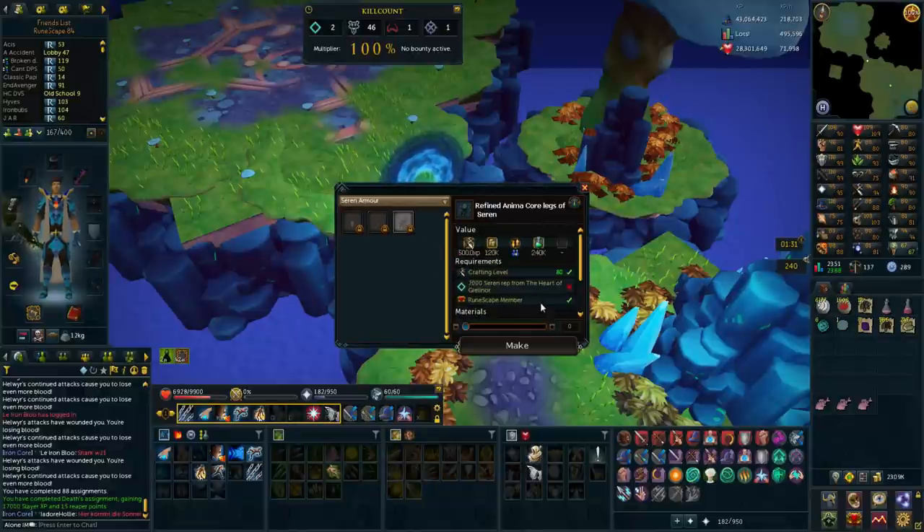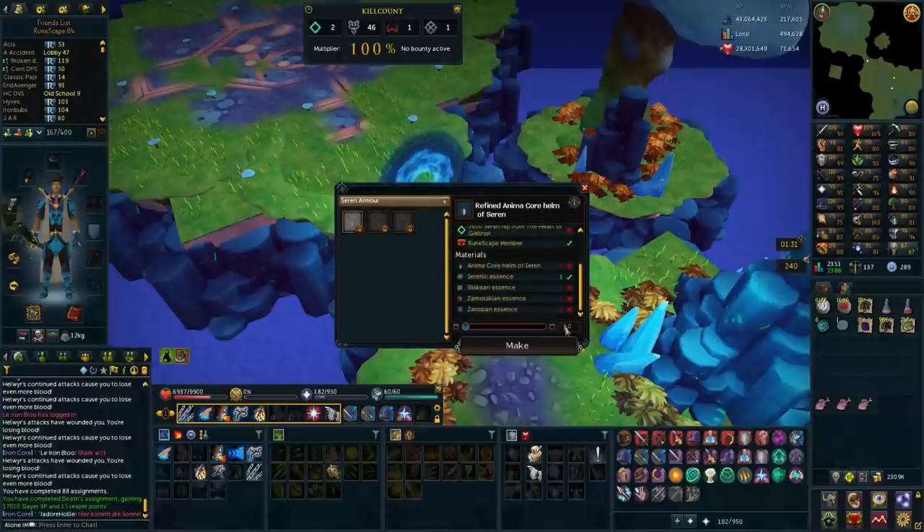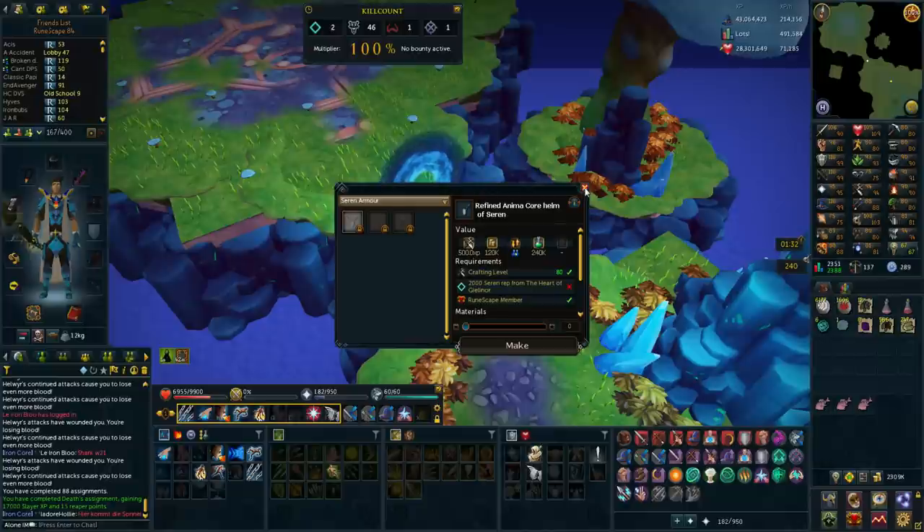The chest I need three, this one I need two, and the head I need one. So if I get all those from the different bosses - I think I already have the Zamorakian essence and maybe the Saradominist - I can upgrade one of my anima core items, which is the ranged one at tier 85. How it works is it degrades and when it degrades to zero it just becomes my normal tier 80 again, so it's always worth doing it.